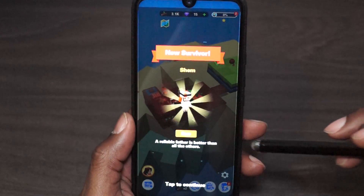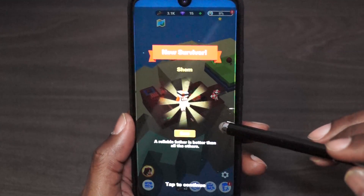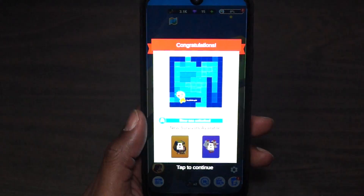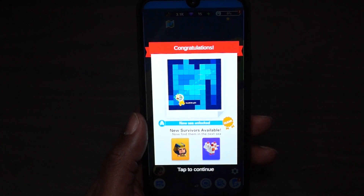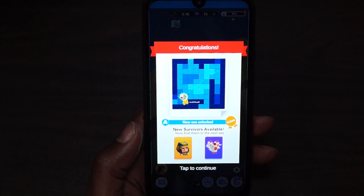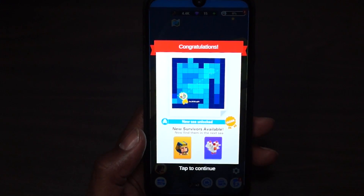We have Shem — 'a reliable father is better than all the others.' New survivor, Shem — going to add him to the roster. Congratulations, new sea unlocked. Now find them in the next sea. So chickens and what looks like a pharaoh. We have gone ahead and cleared it.